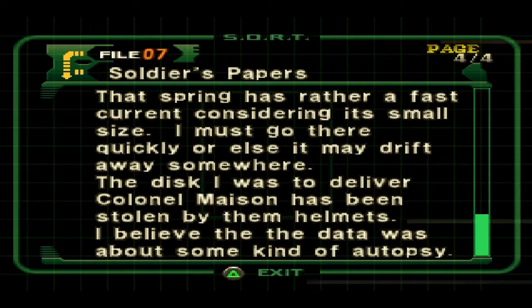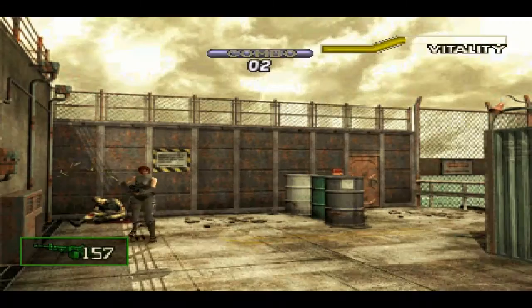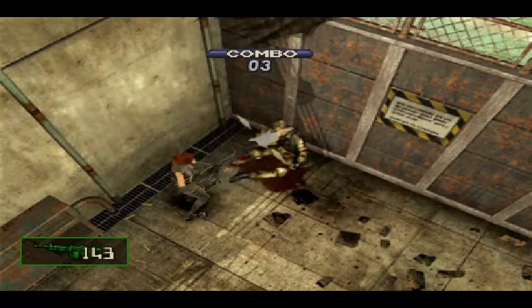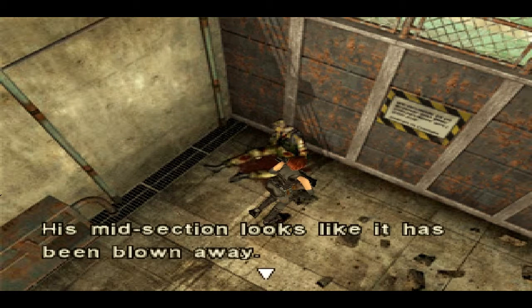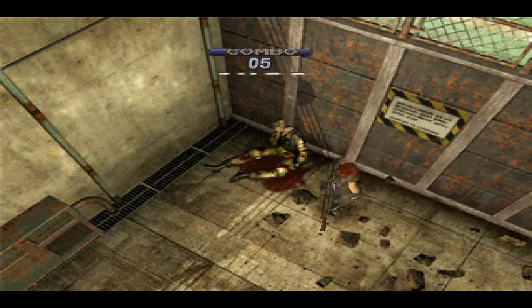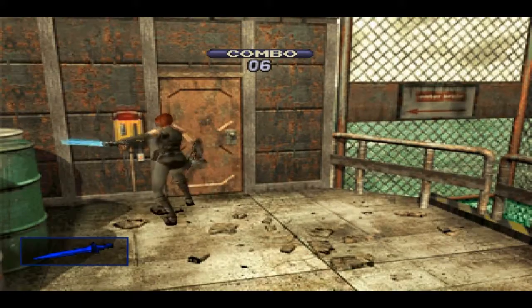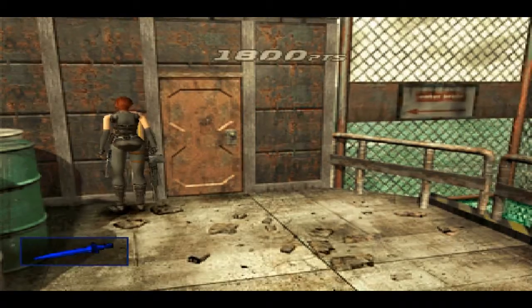I believe the data was about some kind of autopsy. Swooping in from off screen — not cool. 'Must have died in the past few days. His midsection looks like it has been blown away. It appears that the wind beast had found him.' It's electronically locked. To unlock it, you need the third energy facility key card. We have that.